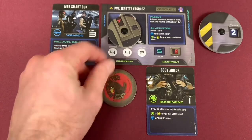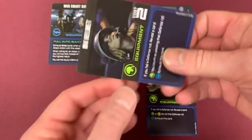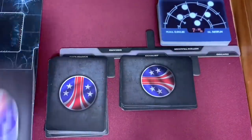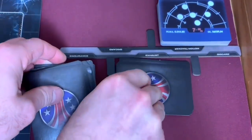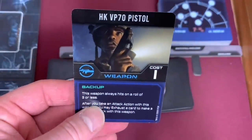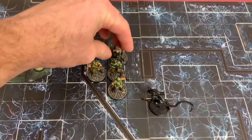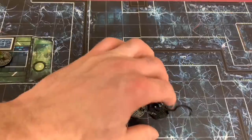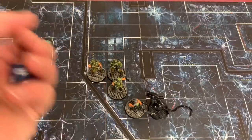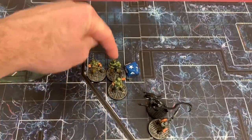Vasquez takes the token, resets her aim dial to eight, and reveals a card — just an event, meaning we recycle a card and draw a card. We put the revealed card back on the bottom of the endurance deck, recycle a card from the exhaust deck, and draw — we found a pistol. Wish it had gone in reverse order for the aim dial bonus, but we put it in hand. Vasquez gets two actions — she moves three spaces and then moves three more spaces, trying to run past that alien. According to this mission scenario, I roll a die and on a six or lower on the marine die I can run past. Got a one, so she runs past and moves to her final position.